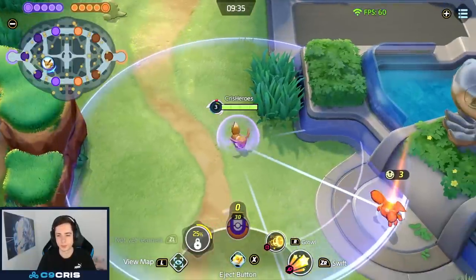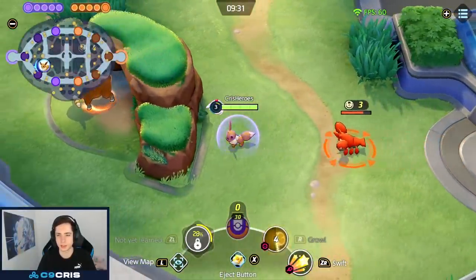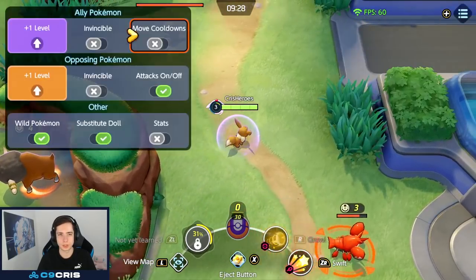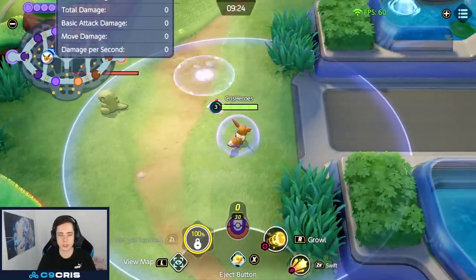We start the game off with Growl, which is just a point-and-click ability. It seeks out a missile and slows one target. We also have Swift, which is an interesting skill shot — you have three missiles coming out going in one direction, wherever you aim it.